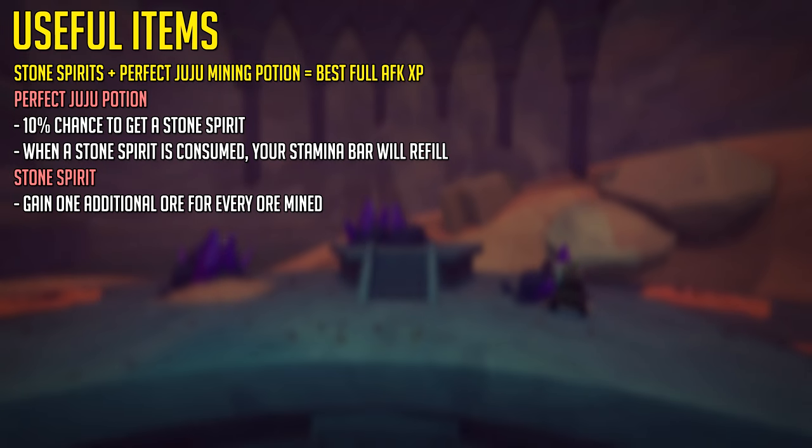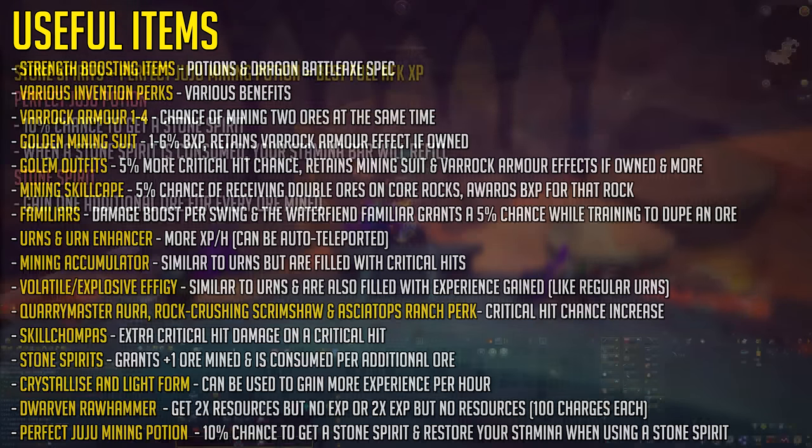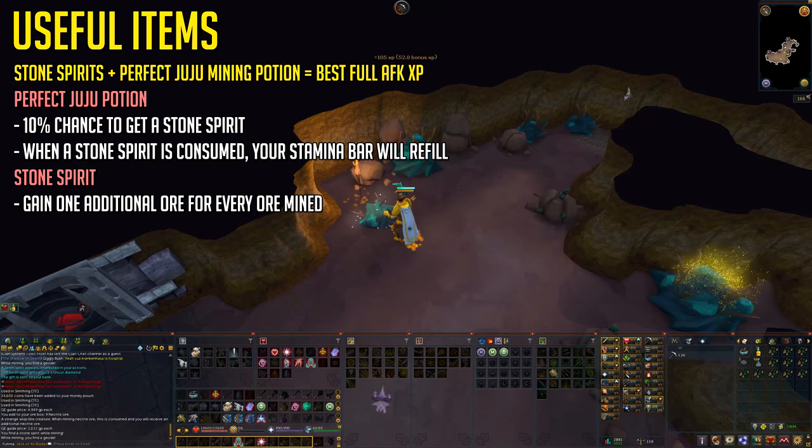Stone Spirits can be used for money making, assuming they are cheaper than the actual ore price. We then have Crystallize and Lightform, which can be used to gain more experience per hour — more on that later. The Dwarven Rock Hammer can be used to get 2x the resources but no experience, or 2x the experience but no resources. The Perfect Juju Mining Potion is ideal for AFK mining, as you have a 10% chance to get a Stone Spirit and restore your stamina every time you use one. So if you are AFK and using Stone Spirits, you will get better experience per hour because it will automatically restore your stamina.